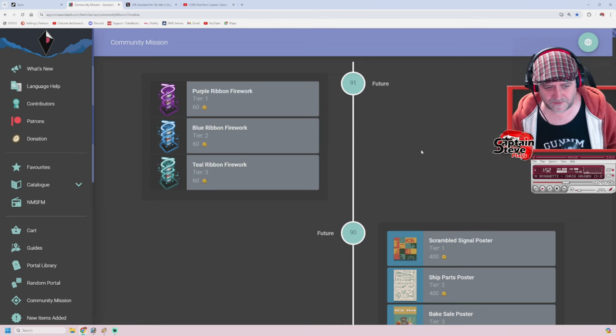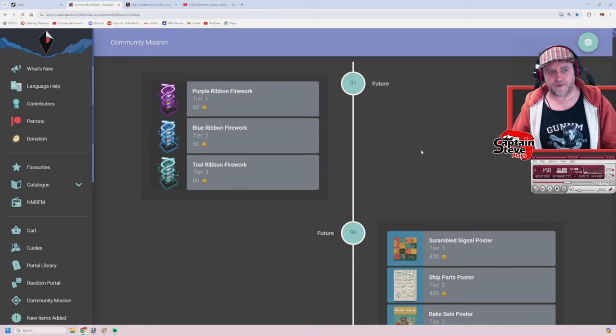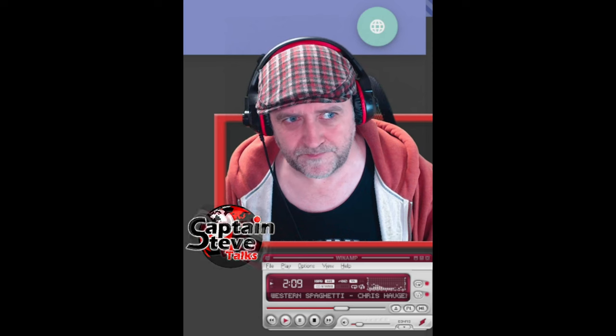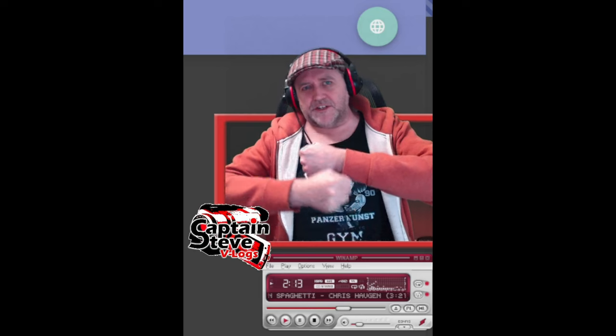So the whole thing about the Quicksilver store being empty and being one of the signs — we can take that back off the list, people. So all we have now is partial sales and the depot internal branch updating, which is far from all the normal signs. So we're now doing a little bit of backpedaling, aren't we, people inside of the community?